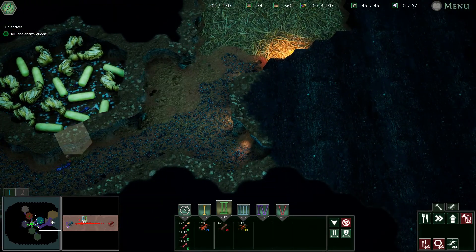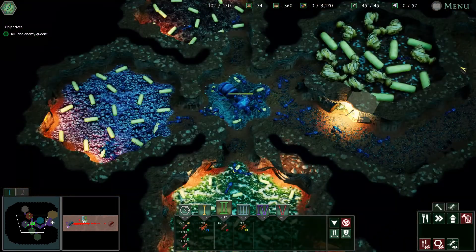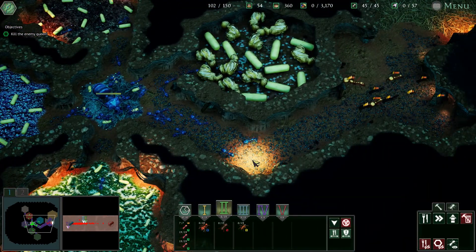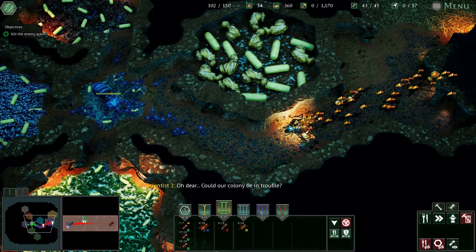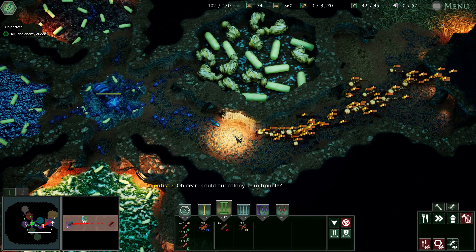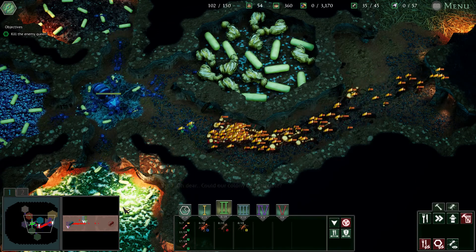Let's be honest. Let's test out how well the queen perks went for us. Oh dear. Could our colony be in trouble? Well, you just dropped ten praying mantises up my backside while I fought the enemy.